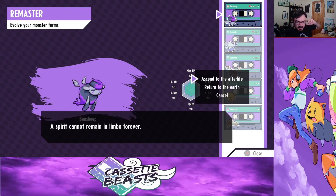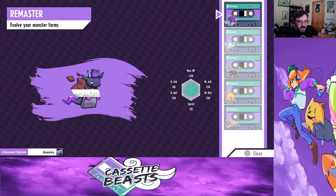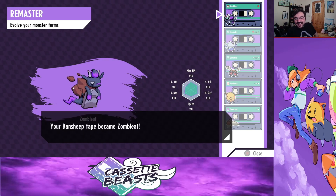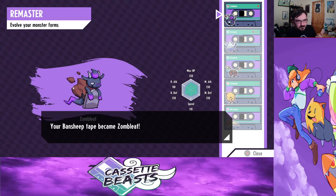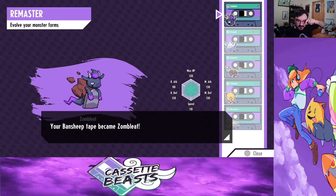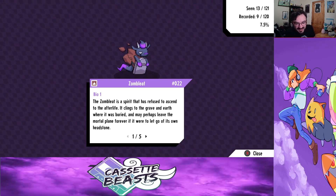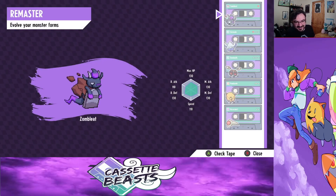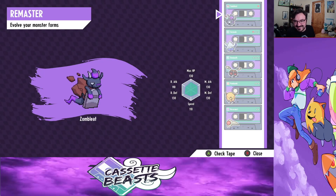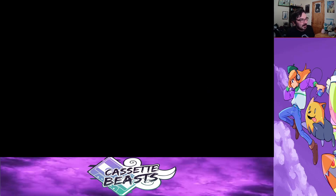A spirit cannot remain in limbo forever. So that — oh damn! I'm now annoyed, because obviously I'm guessing there's a branching form. That's really cool. So we are now Zombleet. Zombleet is a spirit that refused to ascend to the afterlife. It clings to its grave in the earth where it is buried, and may it leave the mortal plane forever if it were to let go of its own headstone. That's kind of sad. I'm sorry, Zombleet. I feel like I'm unnecessarily torturing you now.